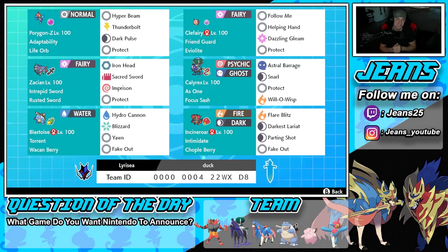Click that big red subscribe button and join the Jeans community. Let's get started with the one and only Porygon-Z — I absolutely love this Pokémon. Super strong in Dynamax form; we got Adaptability as his ability to make his STAB moves like Hyper Beam do double damage, and then we've got Life Orb to give that even more damage on top of that. We also have Thunderbolt and Dark Pulse for coverage.